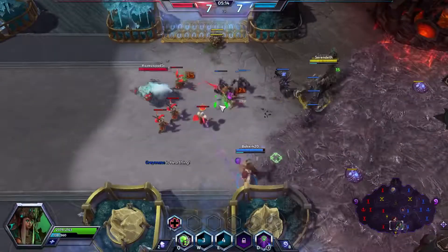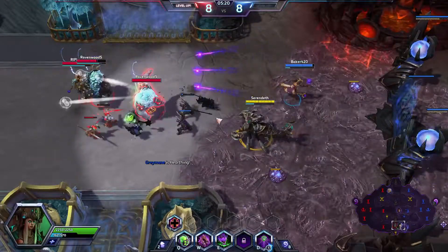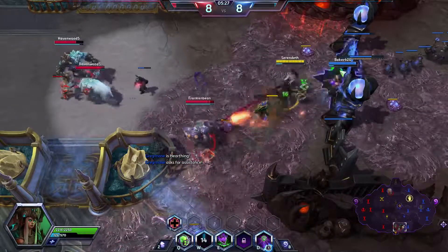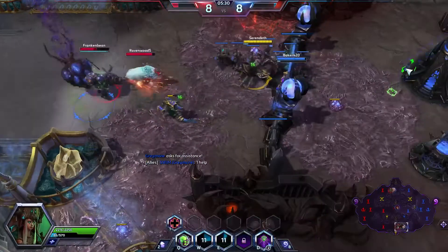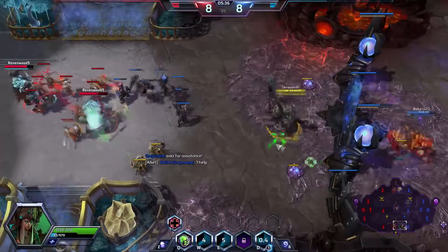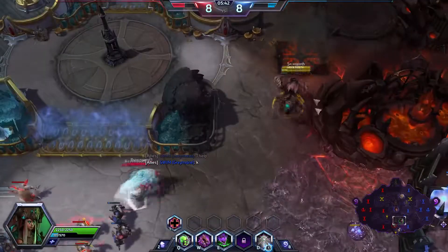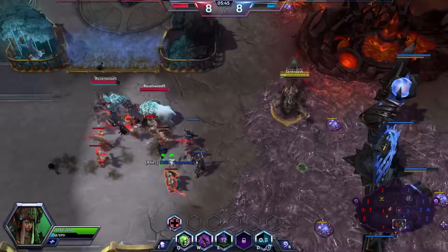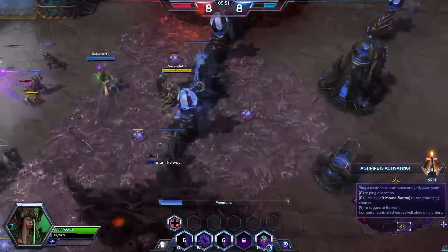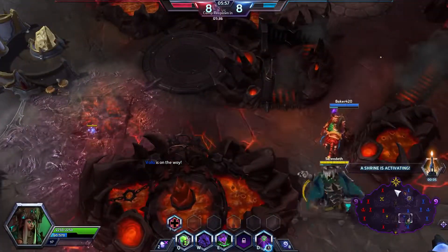Getting some decent push in the top lane from our Johanna. I'm just going to sit back and play passively — I don't want to overextend, especially with Rexxar there. Getting stunned and blown up is not ideal. I'm just trying to keep this entire area creeped up for that movement speed. I'm going to drop this and then hit them with the splash, then tap to get that mana, and go up by the shrine.